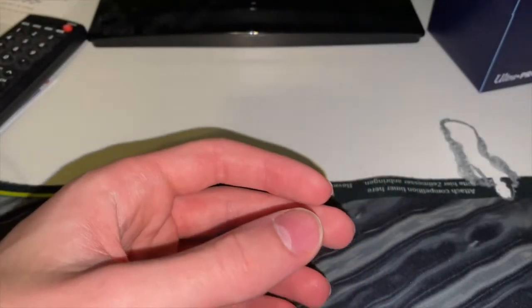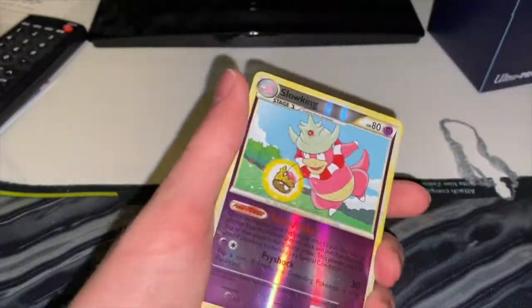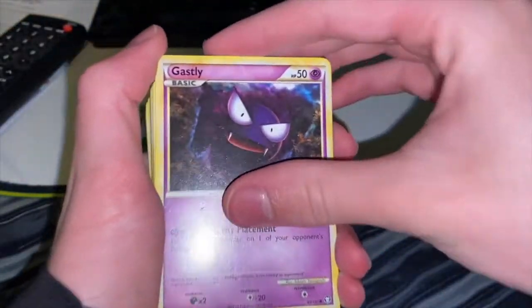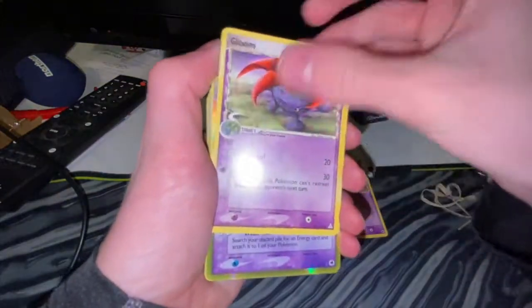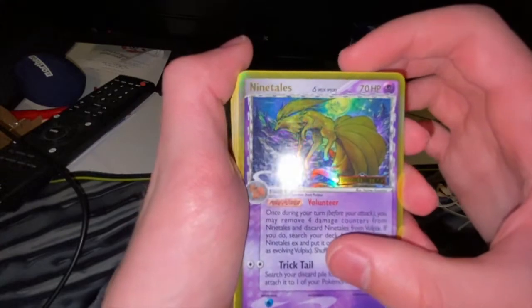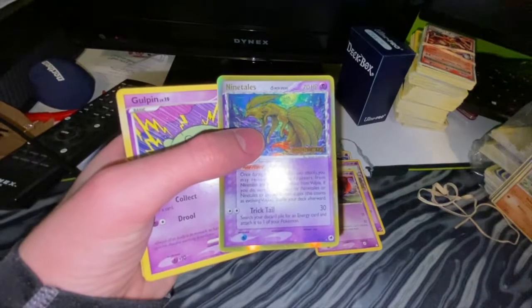Bunch of random stuff. Reverse hollow, Gastly, Vulpix, a Gloom. Is that a reverse hollow? What is this? Is that a Dragon? What the heck is this?